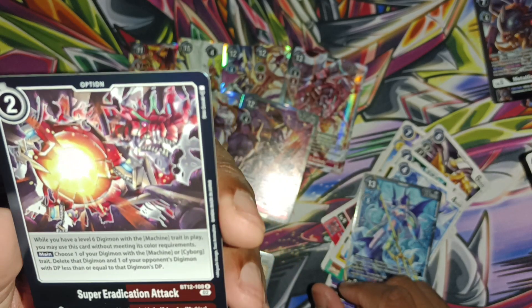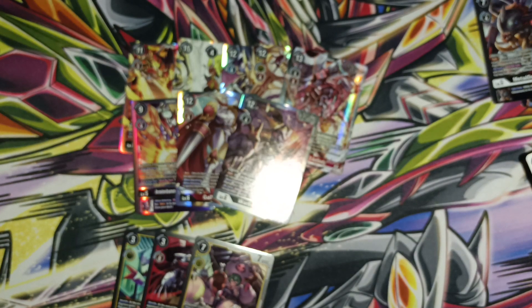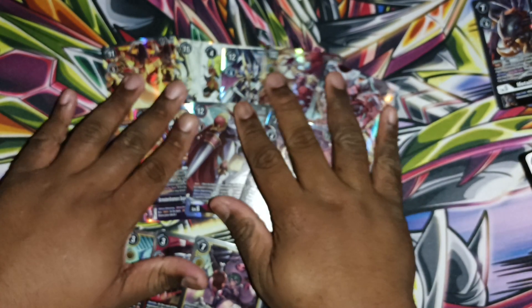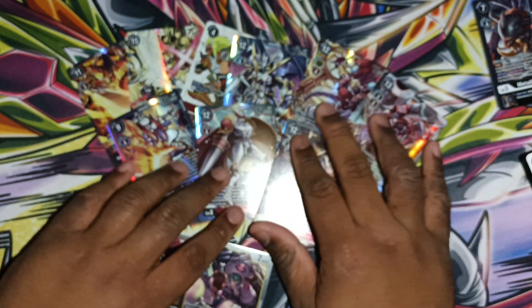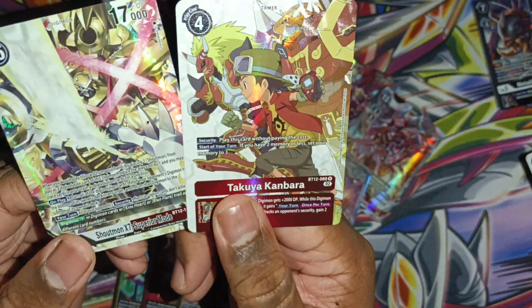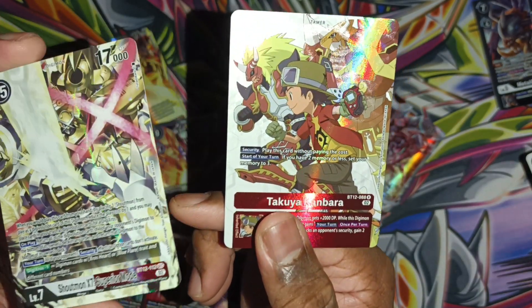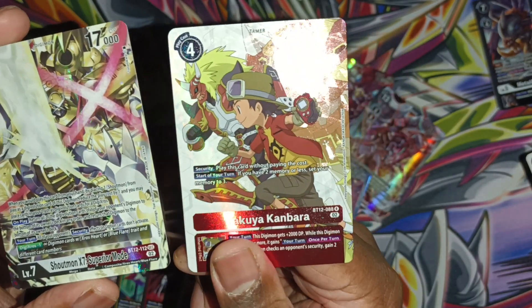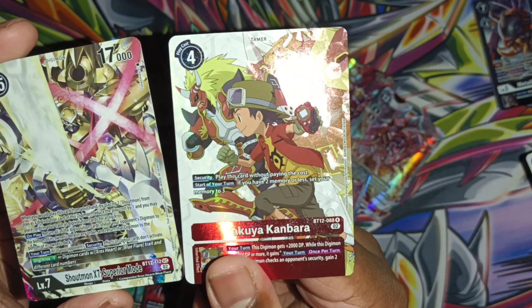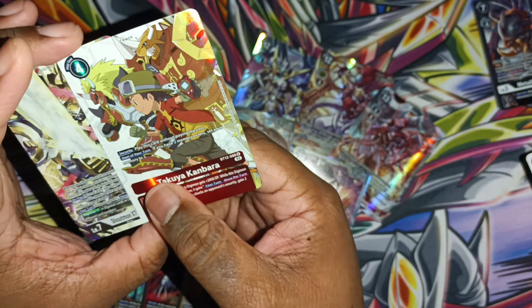Well, not the box of destiny but still overall not too terribly bad, actually - because I got the secret rare which I didn't get in my last box since I got two AAs, but I also got the alt art Takuya which looks really crazy nice. Wait, is this the alt art or am I wrong? Is this the alt art? I don't think it is but I could be wrong. But look at those guys, they just look so clean to me.